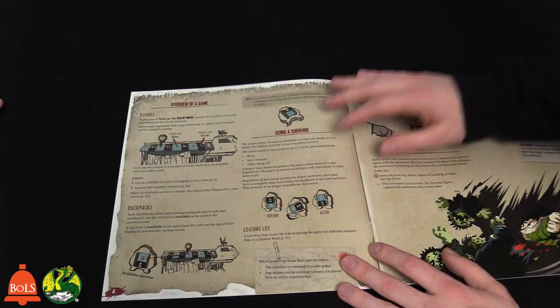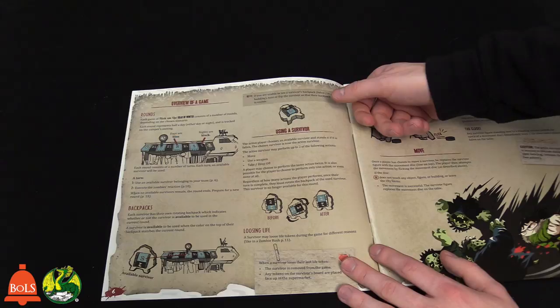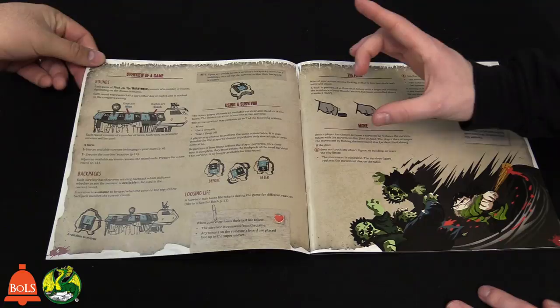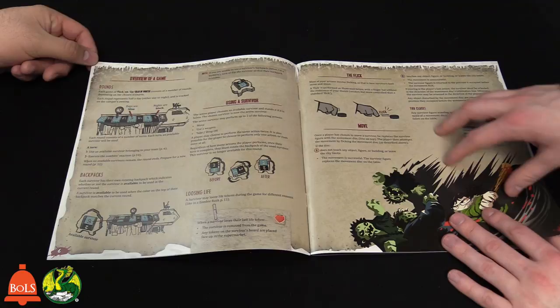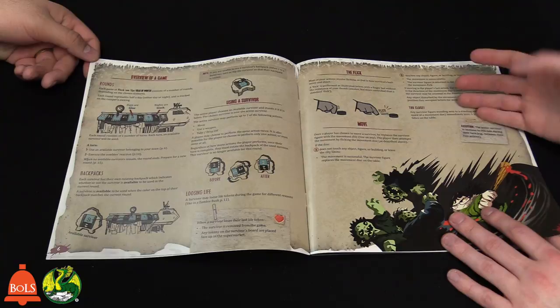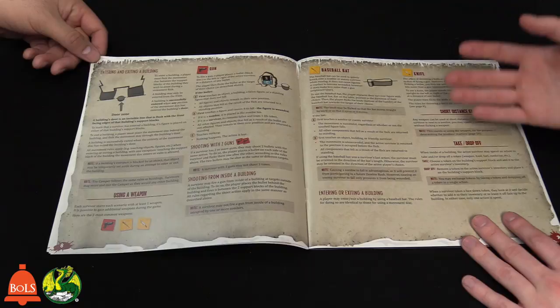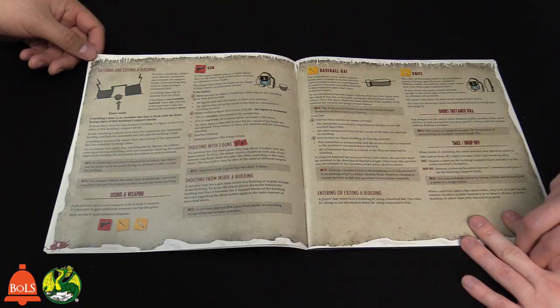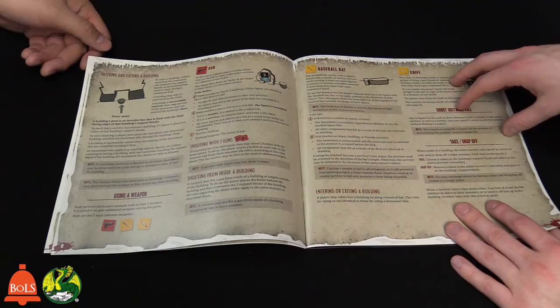This is a dexterity game — we're going to be flicking things, including discs to move your character. Using a survivor is pretty simple: you have the backpack and flip it over whenever it's been used. Moving is simple — you get the big disc, put it next to your survivor, and flick it in a direction. Wherever it lands, your survivor lands. Now if you land close enough to a zombie, you can lose points, so you don't want to get too close. But if you have something like a baseball bat, getting close to a zombie doesn't automatically cause you to lose points.